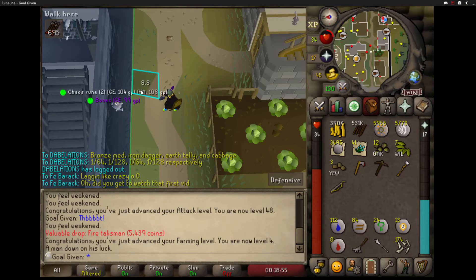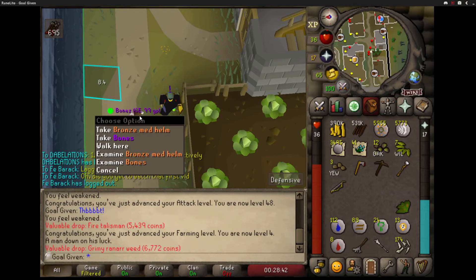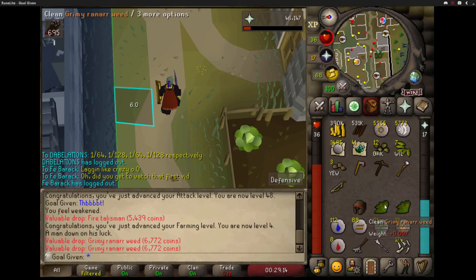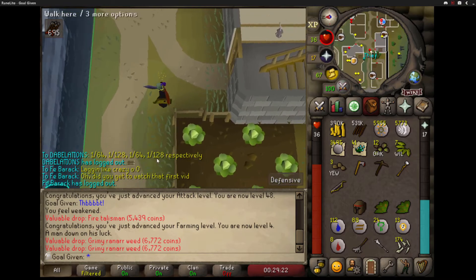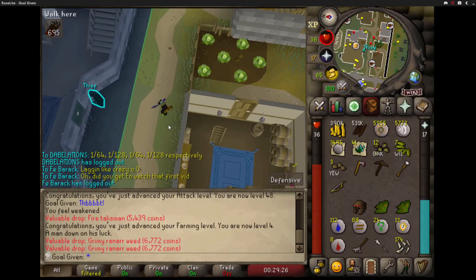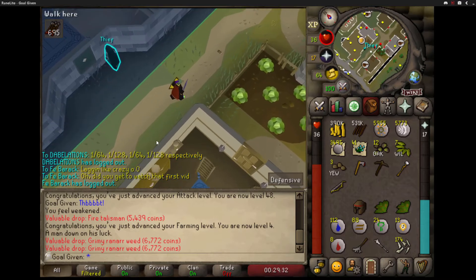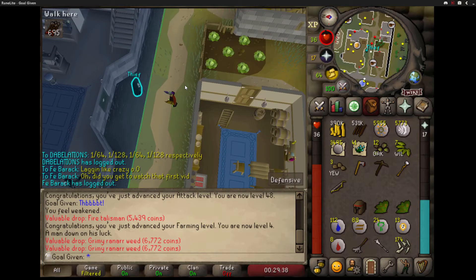That sneaky little thief backed up when I was killing him and I can't even pick up that drop. Good thing it's not one of the rares. We got the first one - it's a bronze med helmet. That's the one out of 64. It's two one-out-of-64s and two one-out-of-128s. By the way, these ranarr weeds, man - I can go note them. Because apparently you can note grimy herbs. I'm such a noob for not knowing that before. Not sure why I thought you couldn't note grimy herbs - it's the herb sack you can't put them in if they're not grimy.